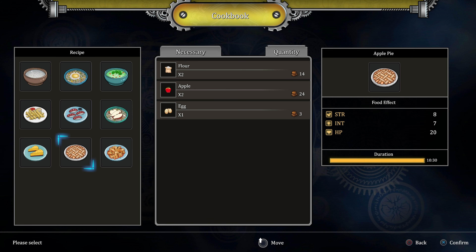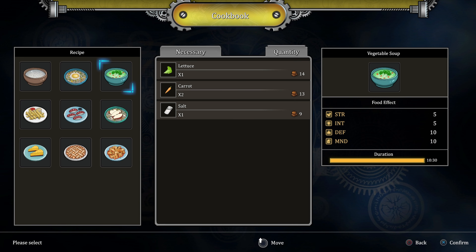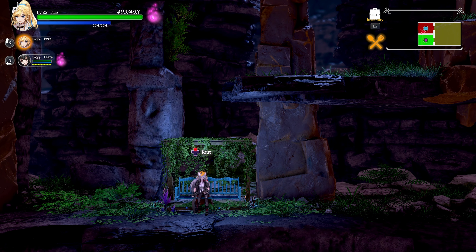There's a save - we've been going a while. Let's craft something good. Eight strength is good but we don't want to use the eggs - eggs are kind of rare. The soup is awesome, let's go for the soup. Soups are really good, I'm a huge fan of soups.